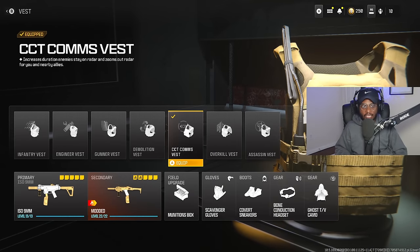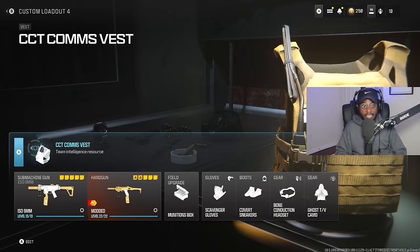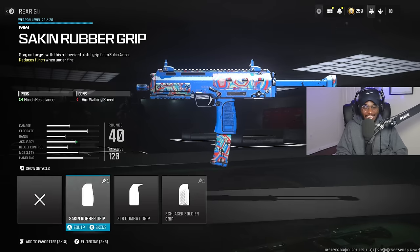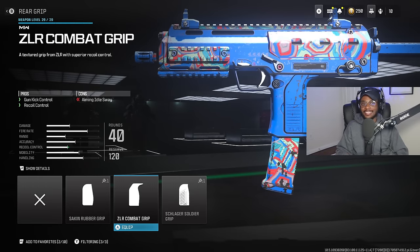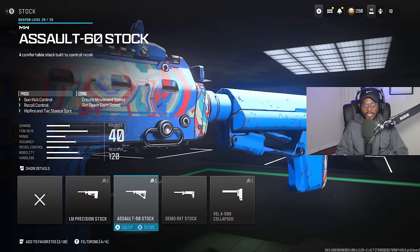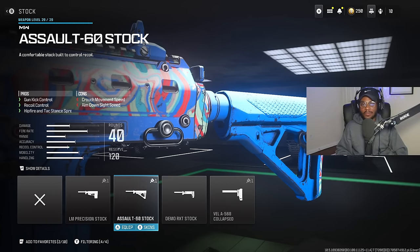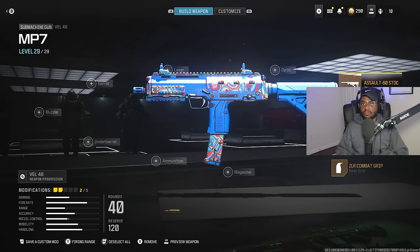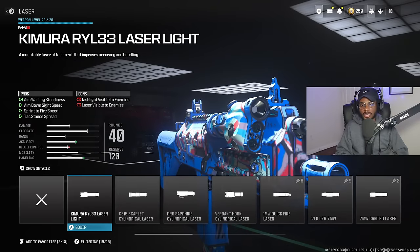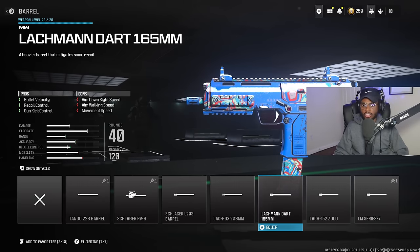Finally, for the last class, we're taking a look at the good old MP7 — the VEL 46 is still a nasty choice in Modern Warfare 3. We're going to rock a rear grip — the ZLR Combat Grip — to bump up recoil control. We're also going to help this out with the Assault 60 stock, which we need for gun kick as well as recoil control with this fast-firing submachine gun. This is going to be good if you're trying to use an SMG at medium ranges. The iron sights are amazing so we're skipping the optic and laser. For the barrel, I recommend the Lachmann Dart to give us an additional bump to recoil, bullet velocity, and gun kick control.